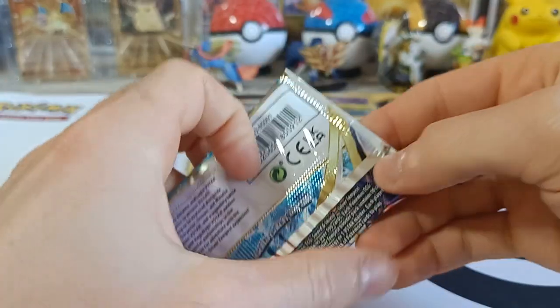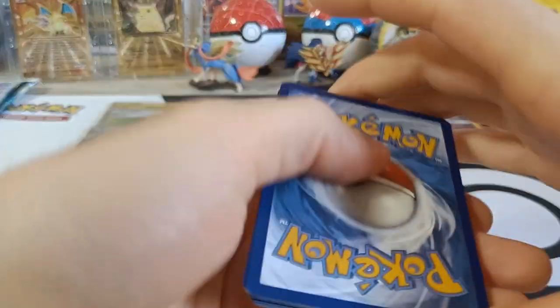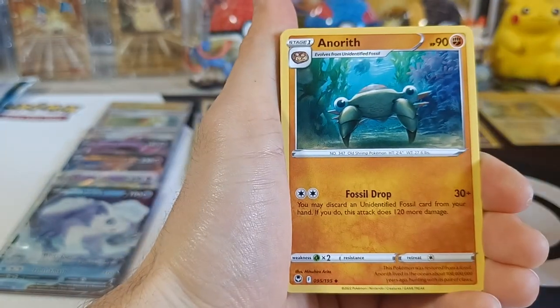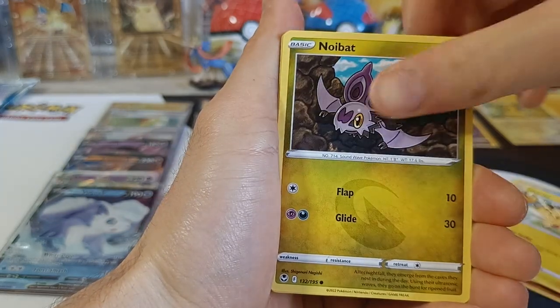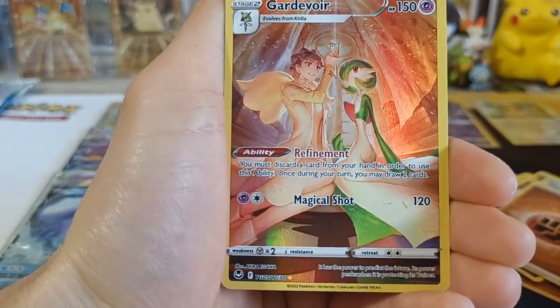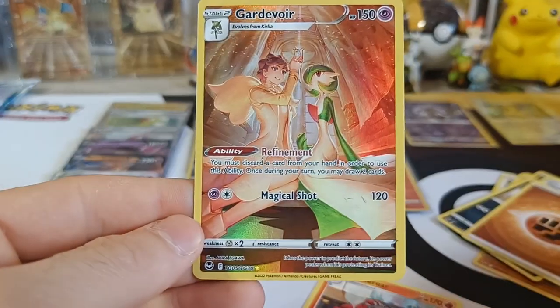Number eleven with Luvia! We got Anereth, Meowstic, Glalie, Spinda, Pikachu, Noibet, Togidimaru, Sandile, Energy, and Trainer Gallery — Gardevoir! Also Anereth and Incineroar Non-Holo, Gardevoir.